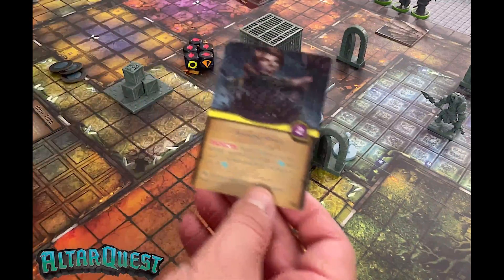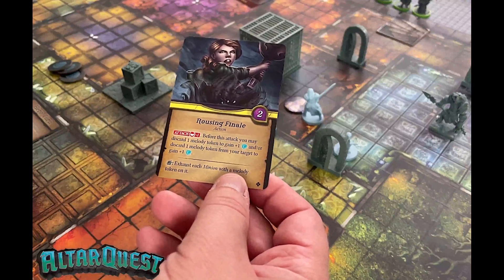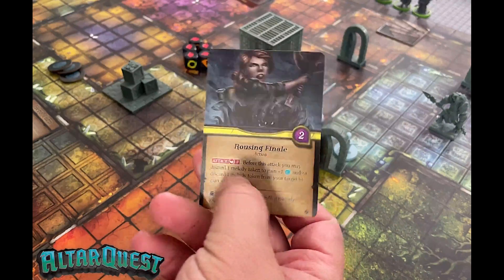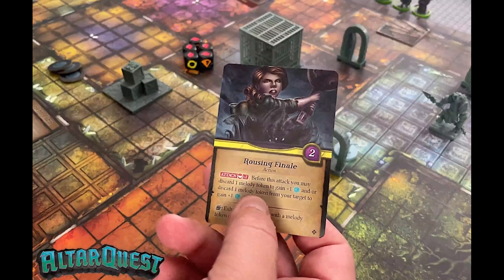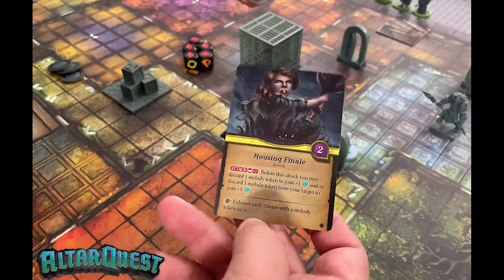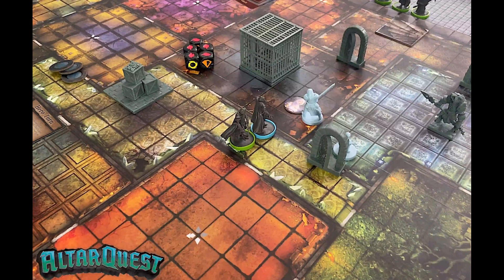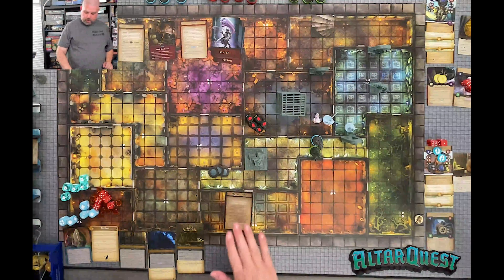She draws the Rousing Finale — this is the upgraded card. Before this attack, you may discard one melody token to gain plus one, and/or discard one melody token from your target to gain plus one. She only has one melody token. The real power here is the wind exhaust: each minion with a melody token on it gets exhausted, so she could straight up exhaust them to keep them from activating next time. Note that does say minion — it does not say rival. So that is the end of the hero turns.